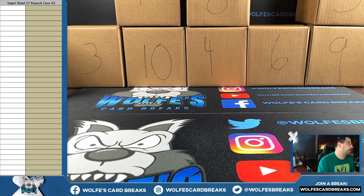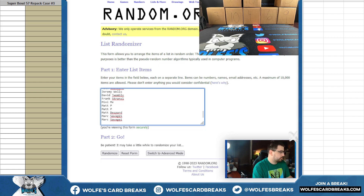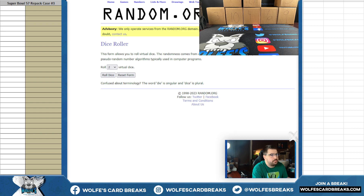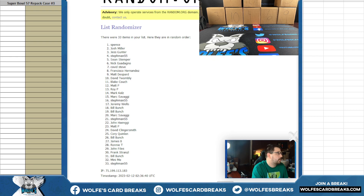Super Bowl 57 repack case break number three — 32 teams, one Super Bowl break spot. Here's your list of break participants: you either get a team in the break or a Super Bowl break spot. Same dice roll for all three randoms — one in six is seven, we're going seven times on all.